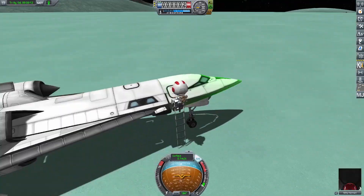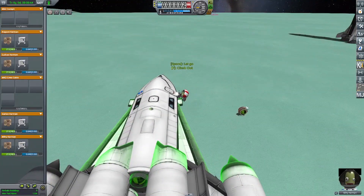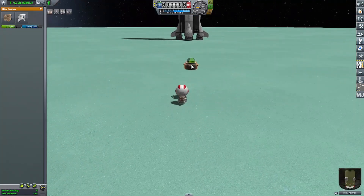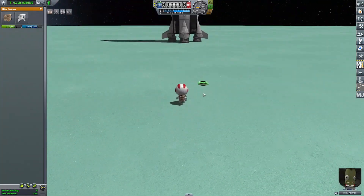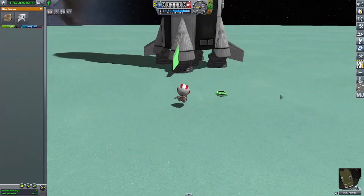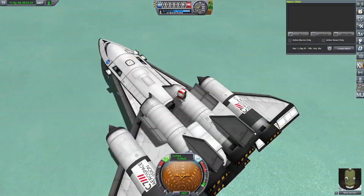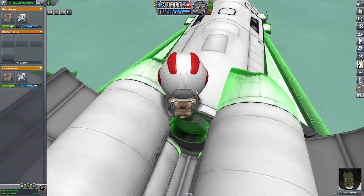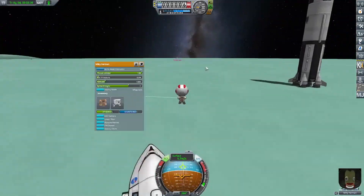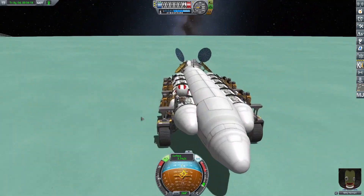I get the Kerbal out and grab the docking ports to attach them to the Saturn V. I attached the docking port to the lowest part of the Saturn V - I'd later have to move it up, but not for now. That's a junior docking port attached to the bottom of the Saturn V. Then I grabbed the other docking port with the Kerbal, moved it on top of the SSTO, and used the Kerbal's RCS pack to fly over to the Minmus base.